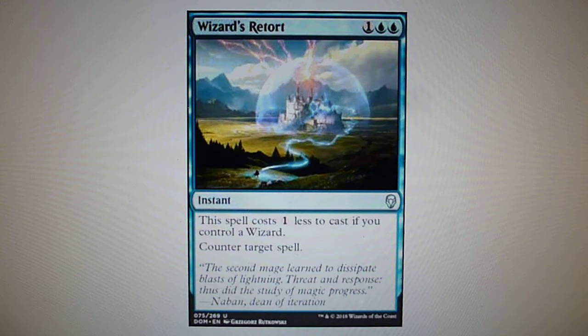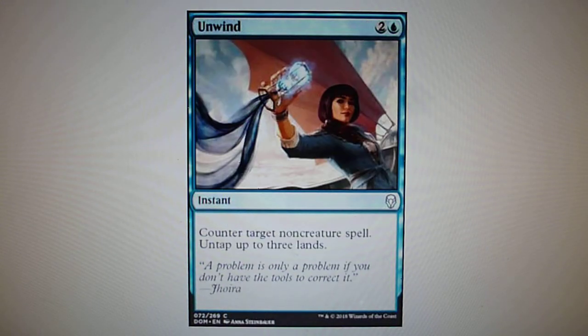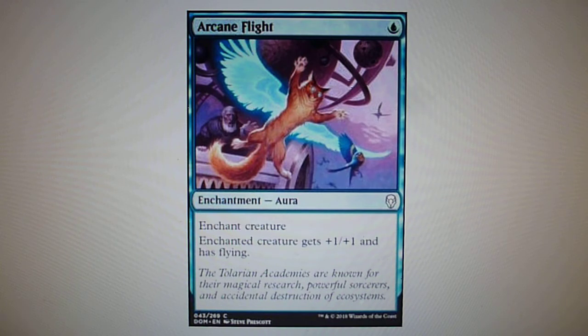Unwind, two and one blue — you counter target non-creature spell and untap up to three lands. This is essentially a free spell, but it can only counter non-creature spells; therefore you can counter planeswalkers, instants, sorceries, enchantments, and artifacts. Arcane Flight, for one blue, is an enchantment aura.